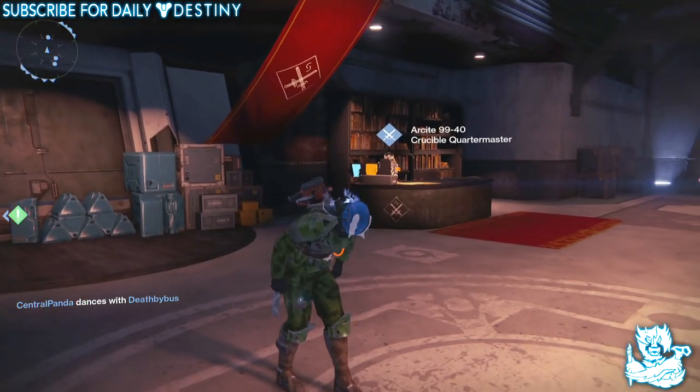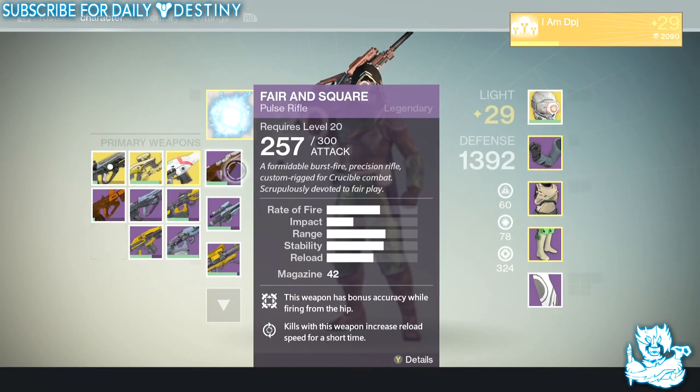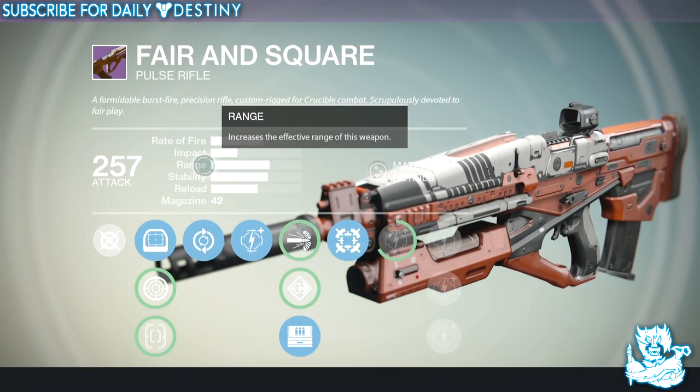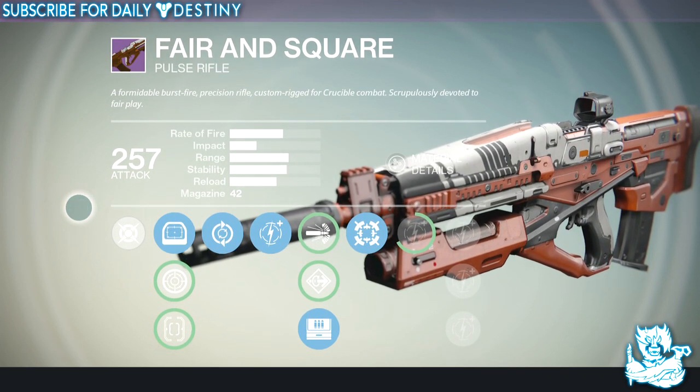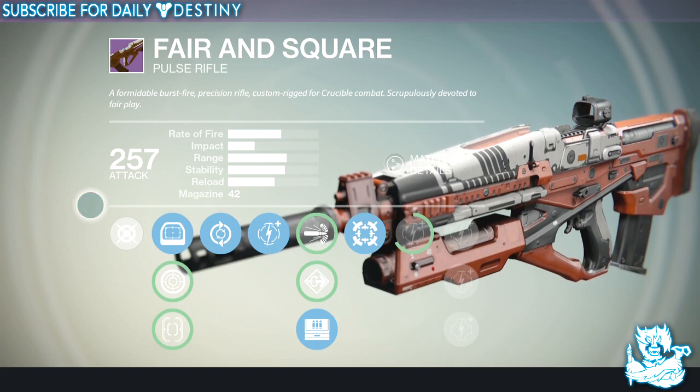The Fair and Square pulse rifle — I was actually rewarded this from an engram, but you can also buy this weapon from the Crucible Quartermaster. The stats and mods may differ from the one I own, but we'll take a look at the Crucible version of this in a sec.